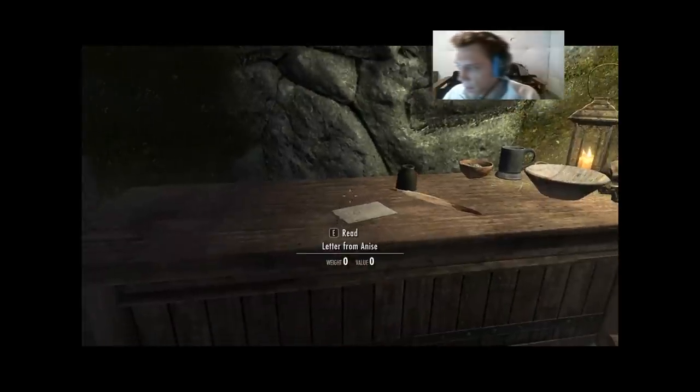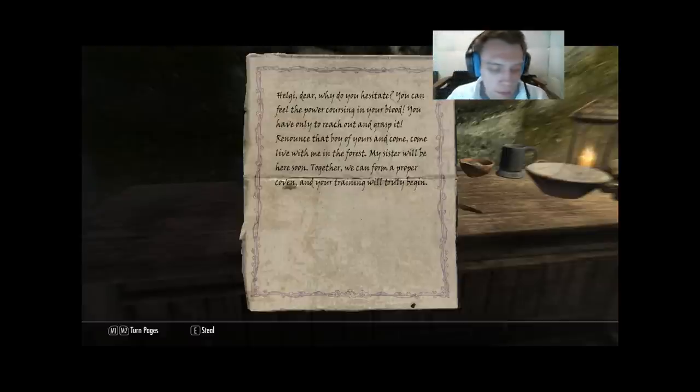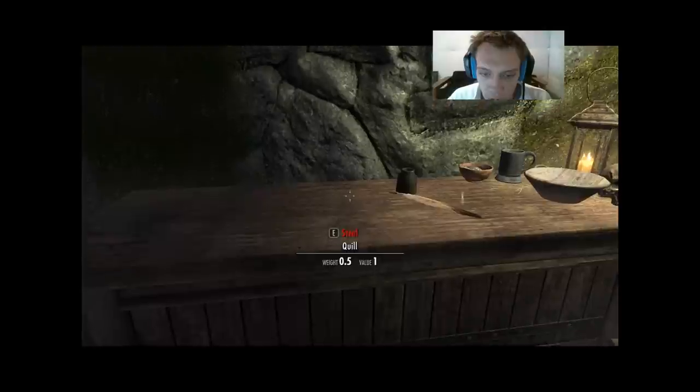Here's a letter from Ennis — basically her admitting that she's a witch and trying to get someone named Helgi to come out and help her form a witch's coven. Pretty serious business. Good thing the wolves put a stop to that — normally we do, but we didn't get the chance this time.